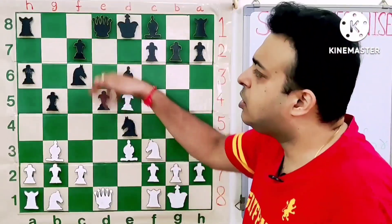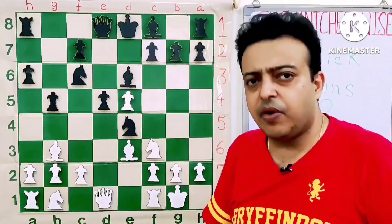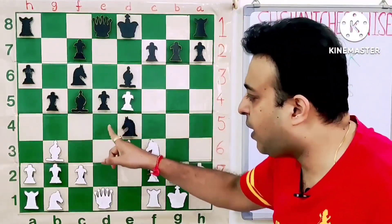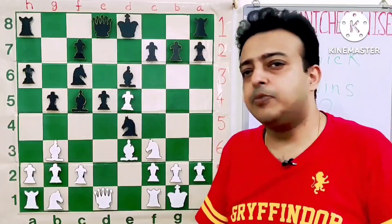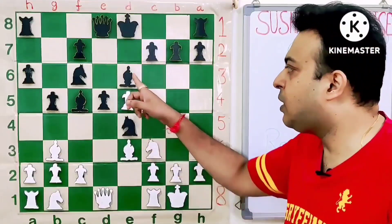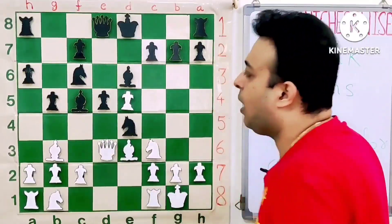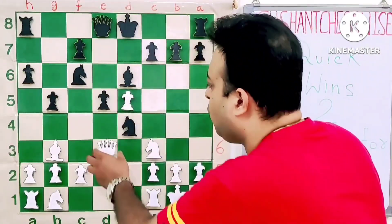Although it later turns out that the move Be7 is far superior. Black plays Bishop C5. White also wants this — he wants to use the squares C5, D4, and maybe F4 in some cases, to plant his pieces over there. After this C5 bishop is gone, we will see that this bishop on E6 will be like a bad bishop for Black. So Queen D3, allowing the exchange on E3. Bishop takes E3, Queen takes E3.